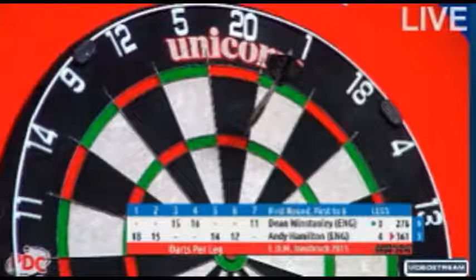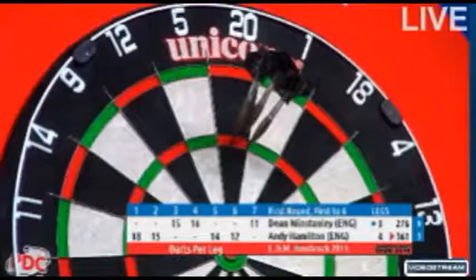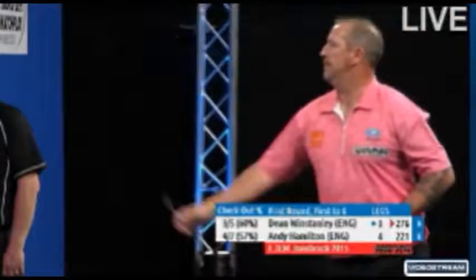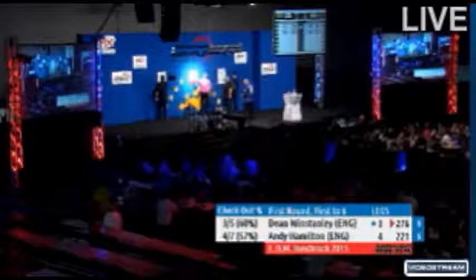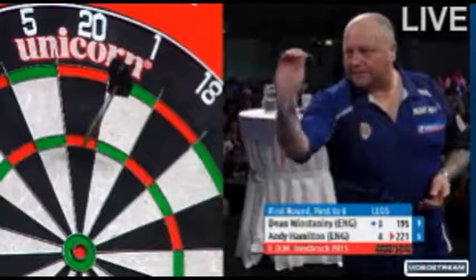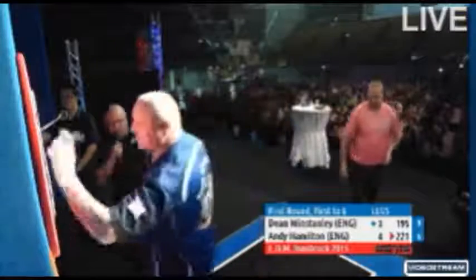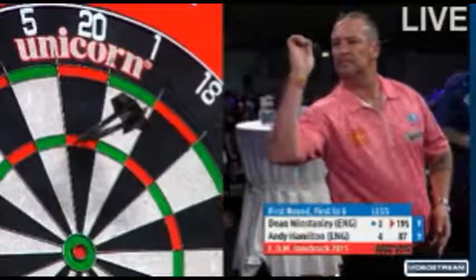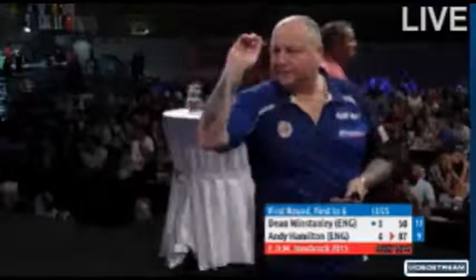Just that first leg where they took a moment to get into their stride — understandable. Since then it's been excellent stuff, particularly the last few legs. Hamilton continues to score well — back-to-back 140s — as he looks to make it a third consecutive break of throw. Good adjustment from Dean Winstanley — 81. Get down in six darts from two to one. That's beautiful — 134 Hamilton. Winstanley working so hard to get himself back into contention, Hamilton responding, and Winstanley doing likewise.